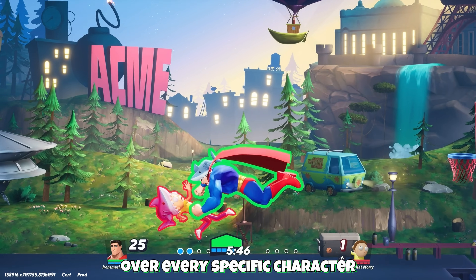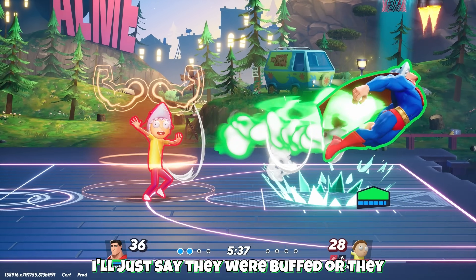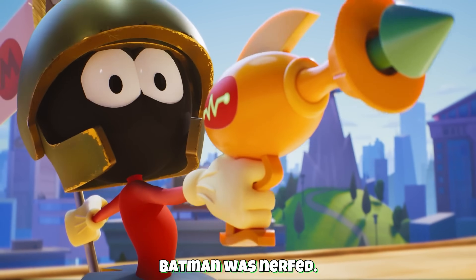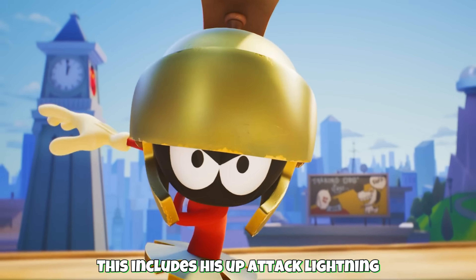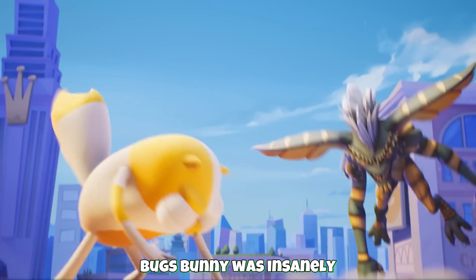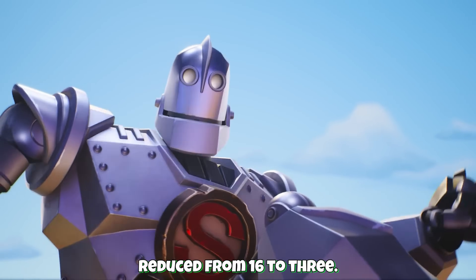Instead of going over every specific character change, we will go over the major ones and the rest I'll just say they were buffed or nerfed. Aria was slightly changed and got some fixes. Banana Guard was mostly nerfed. Batman was nerfed. Black Adam was nerfed with 5 nerfs and 1 buff, including his up attack lightning call down now having a 4-second cooldown — the rest of the attack will still happen, it just won't have the lightning coming down. Bugs Bunny was insanely nerfed with 5 major nerfs, including his safe which has had its health reduced from 16 to 3.